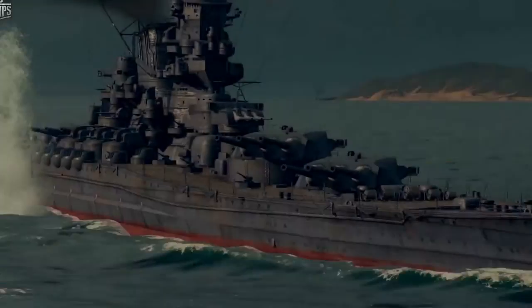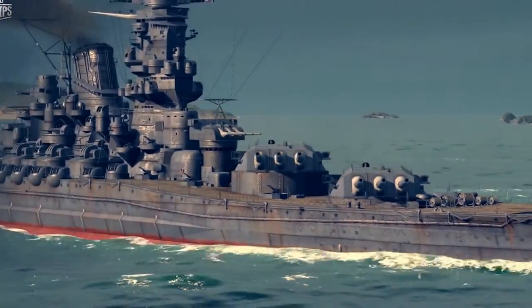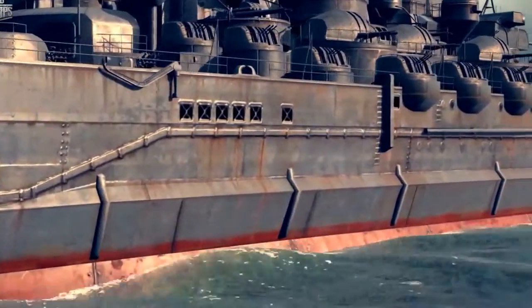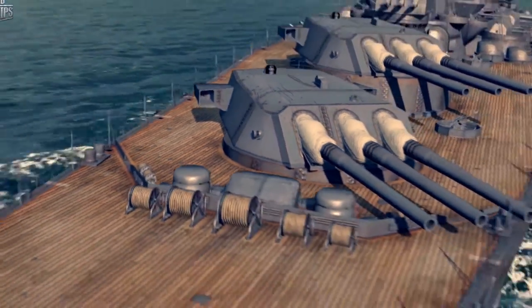The power of Yamato became legendary, but in World of Warships, this legend lives. Just look at this giant — how can this sea monster ever be sunk? Her side armor thickness is up to 410 millimeters, and the main turrets are protected with armor plates more than half a meter thick.